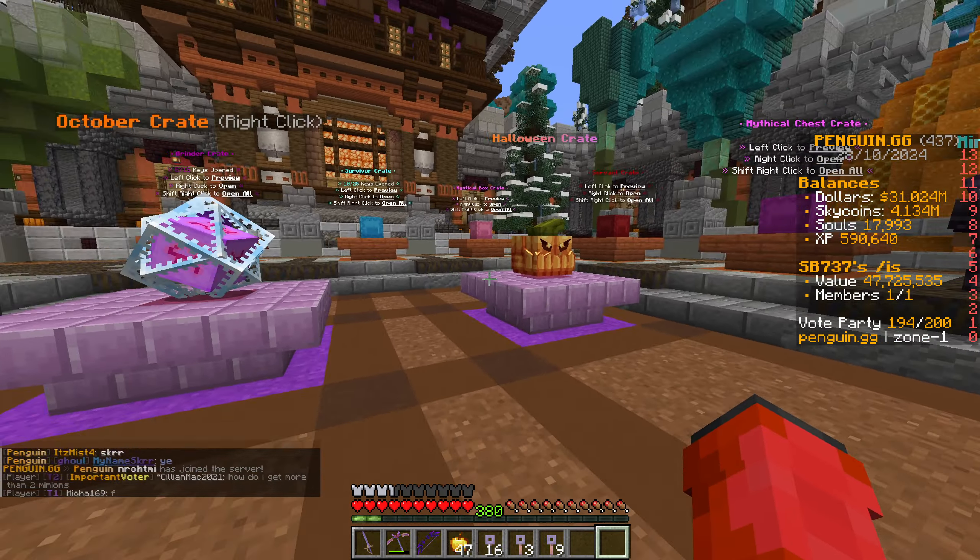Let's carry on - what are we gonna get from these? Two spawner gens, mythical chest, or four spawner gens - that's a lot of gens, crazy amount of gens. That's all right, average, not that great. Next one - holy gens! Six! Wow, that is a crazy amount of gens.